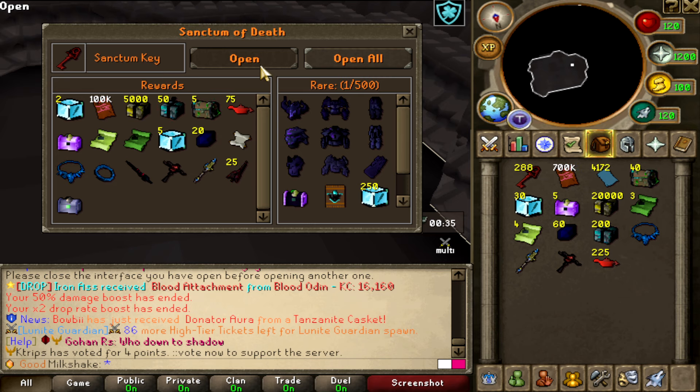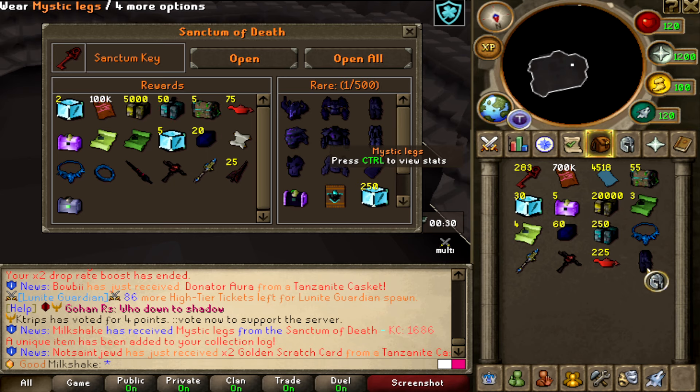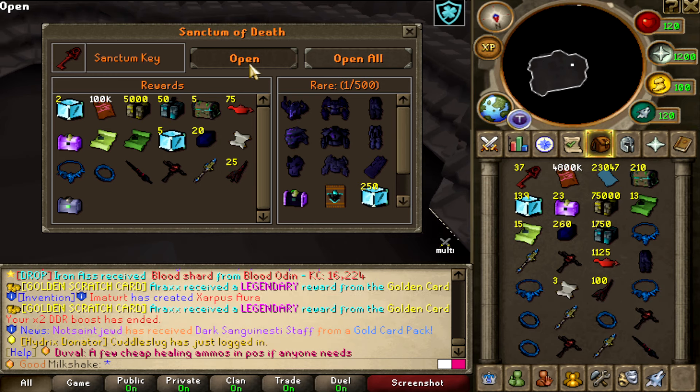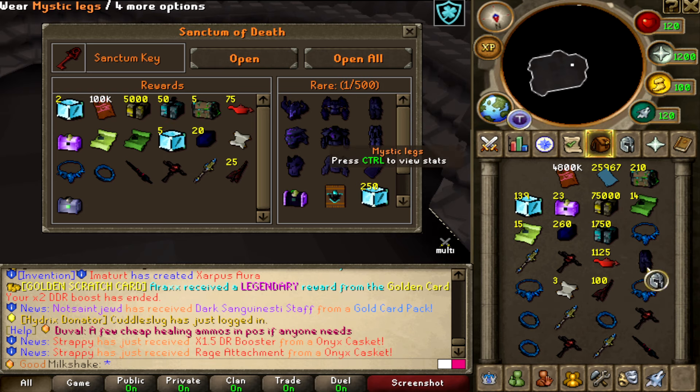Give me a freaking rare — oh my god, I got one! Let's freaking go — Mystic LX! That's crazy bro, it actually helped. The rate is way better now. I'll open one more; my inventory is full but if I get a drop it'll announce it. Let me see if there are any announcements for Milkshake — come on!